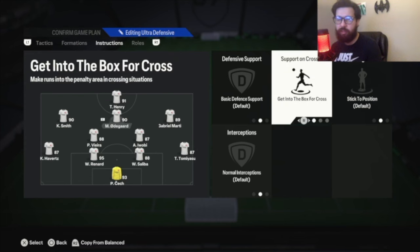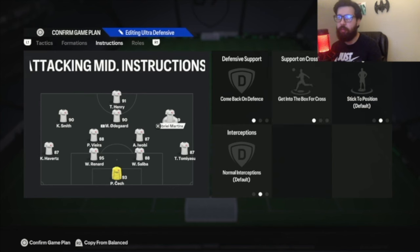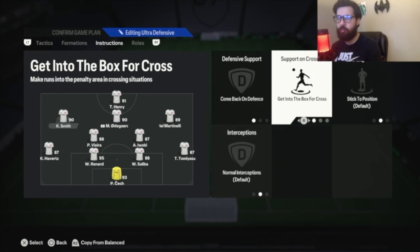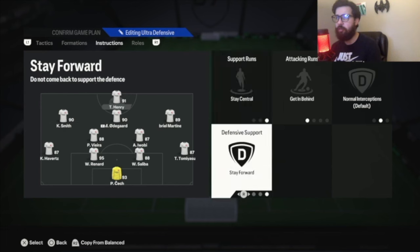Getting into box for cross basically makes it seem like a get-behind instruction in a way. Right mid and left mid — or right CAM and left CAM — are comeback on defense, and get into box for cross on both of them. Striker: stay central, get in behind, stay forward. Put Eusebio or Mbappe here — I'd play Zico at CAM. Play somebody very fast and pacey that can score goals. That Tevez is legit, that Lautaro Martinez is very good too — a getting-behind striker that can bully people off the ball. That Ocon Future Stars card, the academy one, you can play him here and he'll be very good.